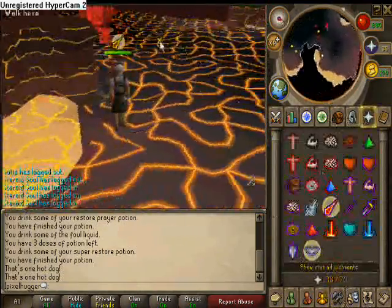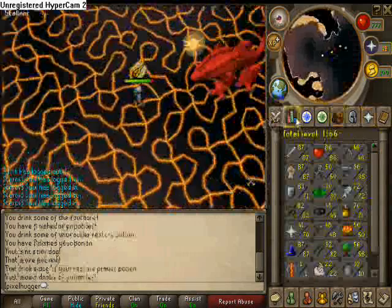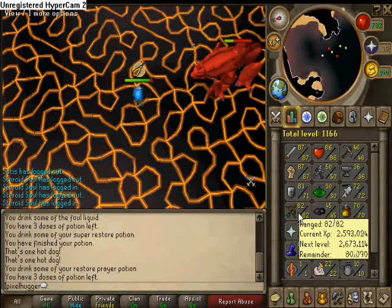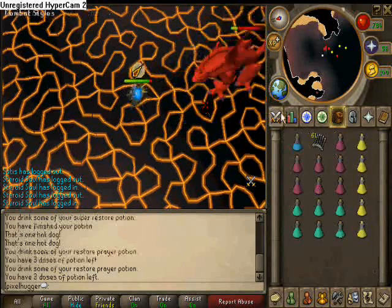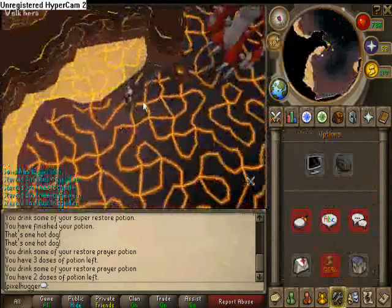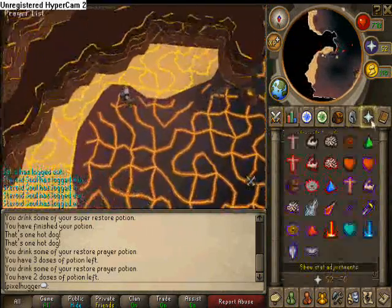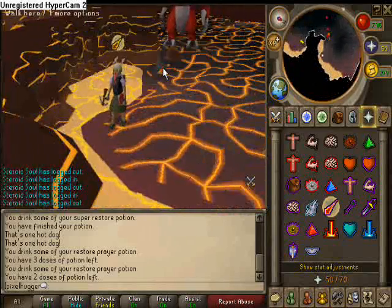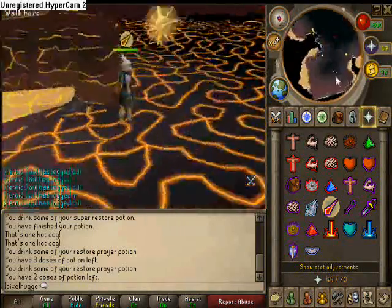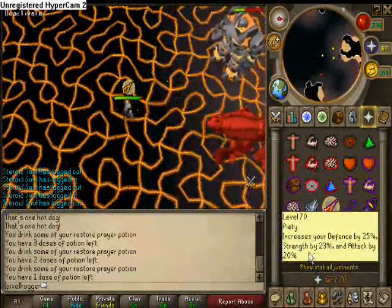It looks like this is the exact same thing again — both of them are hitting you. You want to get to the 90, so go ahead and run out; the 180 will get stuck behind the 360. It's getting closer to the harder waves, jumping into JAD and whatnot. So we got a 180 stuck, the 360's behind him, and the 90's behind the 360 — so go ahead and kill the 90s.